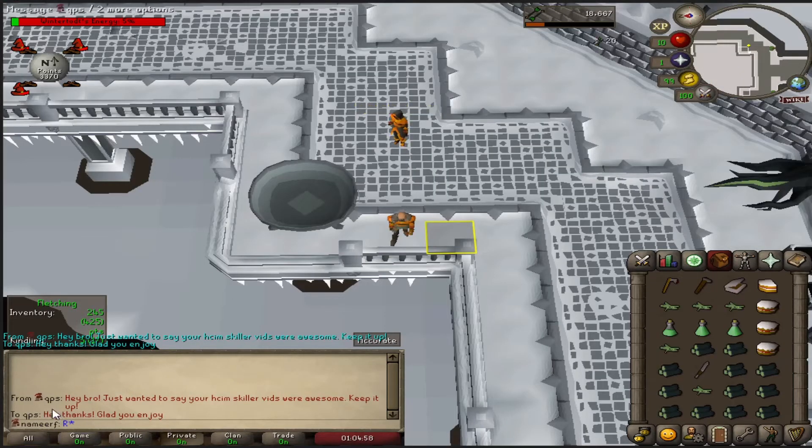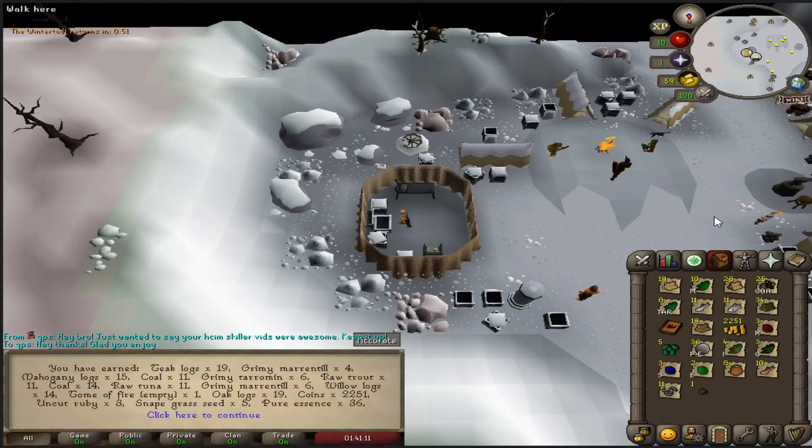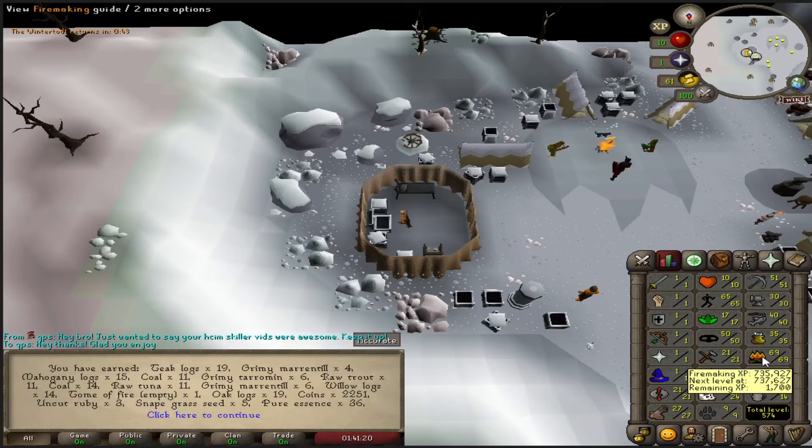Big shoutout to QP's right here for the in-game message — glad you like the series. We got another crate: Tome of Fire and a mahogany seed — wow. We're up to 69 Firemaking, almost 70, 35 Fletching, and 27 Construction.